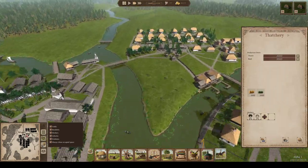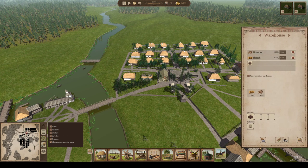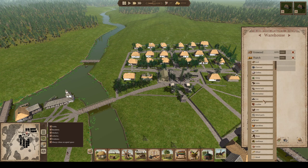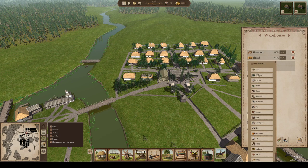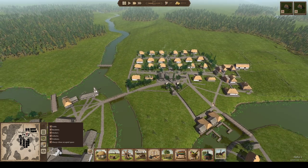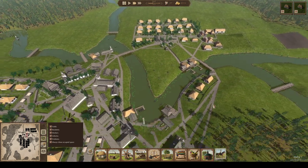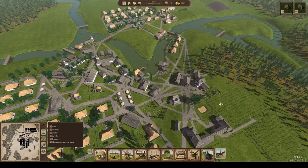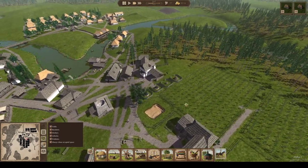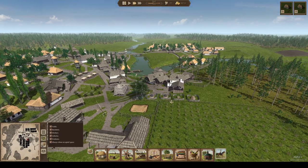We have a thatchery - did we move thatch up here? We did. If I put clay in, will they go and get it? I can't even store clay, so probably not - they won't even go and get it. So if I'm going to have clay handy on this side so that building is quicker, I'm just going to have to put in another storage pit of everlasting doom. It'll never go away - I don't want to bother.